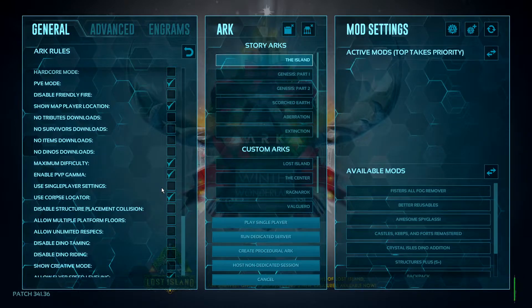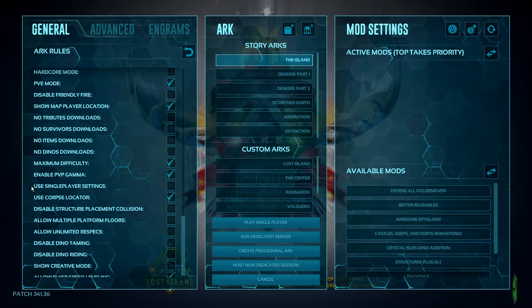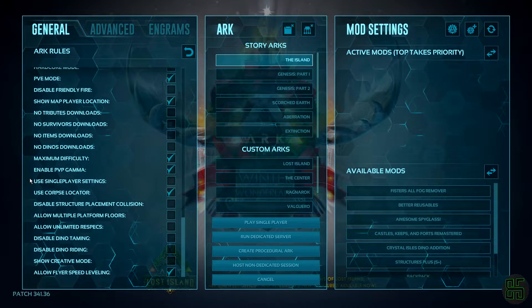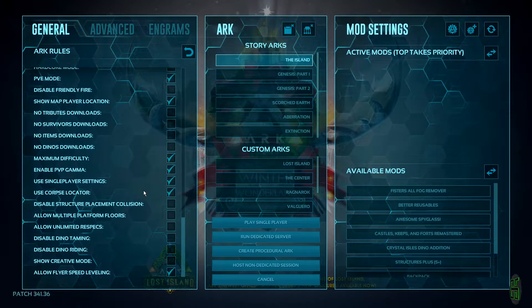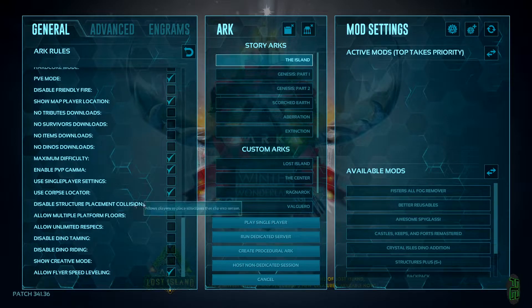This next box is arguably one of the most important. I know this is a single player settings video, but we want to untick this box. Single player settings makes the game way too easy — it insanely buffs the amount of health and damage that your dinos gain per level. With this box ticked, a few random level 70 rexes with a few levels will be strong enough to kill bosses, and personally I find that way too easy. If you want to check it for an easier experience, that's fine, just know the other settings in this video won't be balanced with that checkbox.